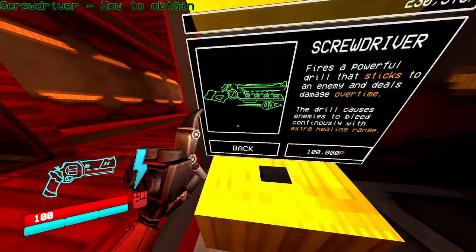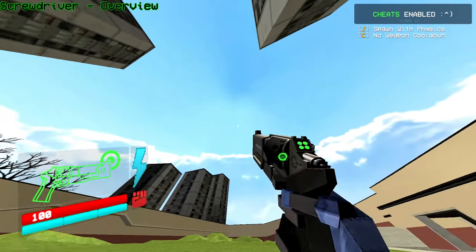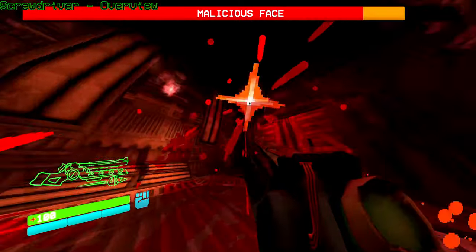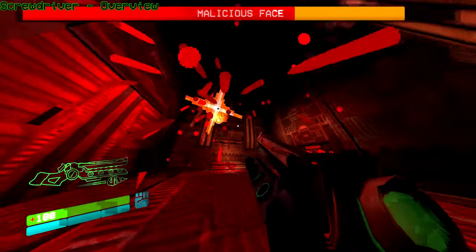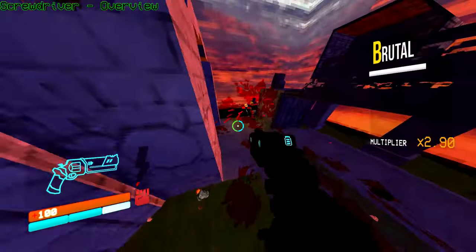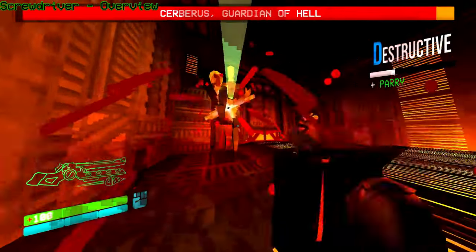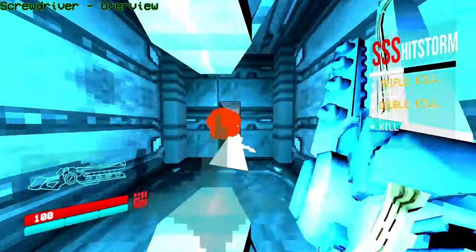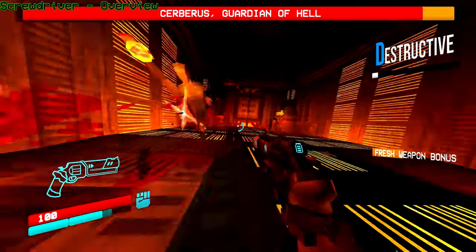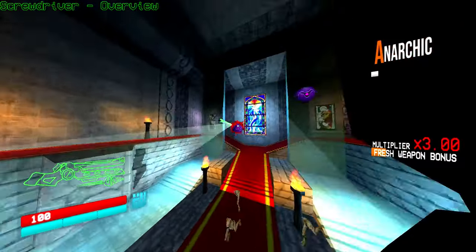The screwdriver is acquired by purchasing it from the shop. Unlike the other two rail cannons, it fires a projectile instead of being a hitscan, meaning you can't ricochet it off a coin. When the screw projectile latches onto an enemy, it drills into them and deals continuous damage, either until death or until it runs out of time. The main use for the screwdriver is for health, as while it drills it lets out a lot of blood for consumption. It only does real damage to a single enemy, unlike the other two rail cannons which can devastate entire groups — so of course it's best used against big enemies. You'll get pretty much no value out of it by using it against a small enemy.